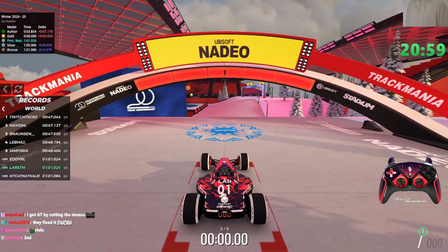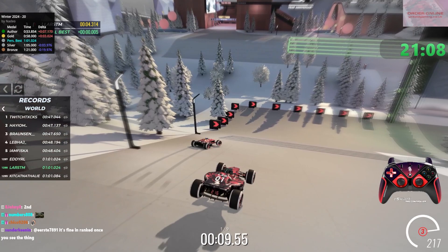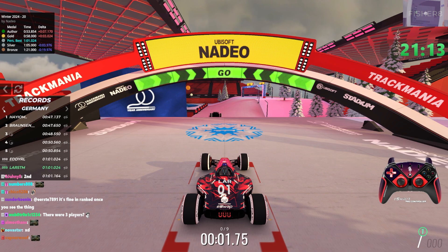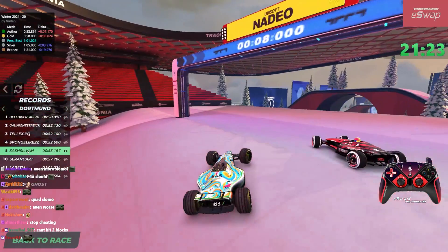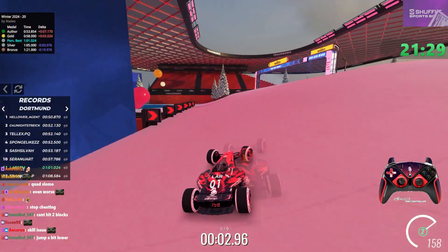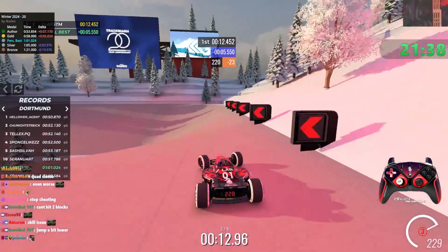Quick comparison - does this happen again? Can I find someone who doesn't do this? Let's see. No - that is the normal path. What? Jump a bit lower - do I need to do something really weird to not get the double slomo? Like this - I didn't get the double slomo. How much faster is that? A solid 5 seconds. Thanks Nadio.